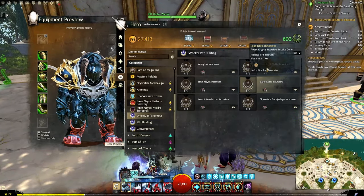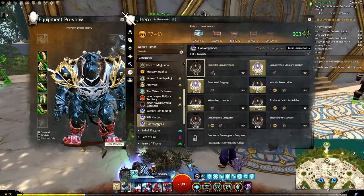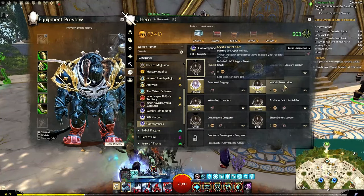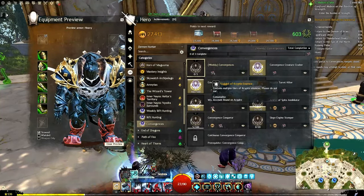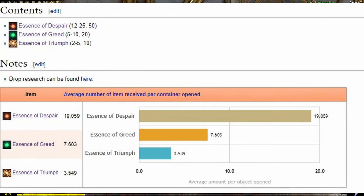There's another thing in Secrets of the Obscure that gives you quite a bit of essences: convergences. While you're doing convergences, you make progress towards achievements like convergence creature crusher, which is just killing enemies, emotional baggage which is collecting cryptus essences, cryptus turret killer, wizarding essentials. There are quite a few of these, and look what they give you — a nugget of cryptus essence. On average it gives you 19 essences of despair, 7.6 essences of greed, or 3.5 essences of triumph.